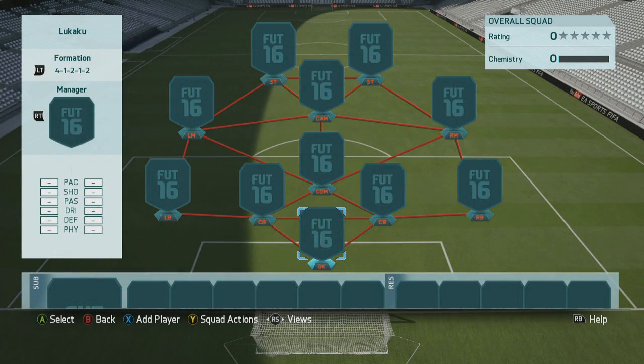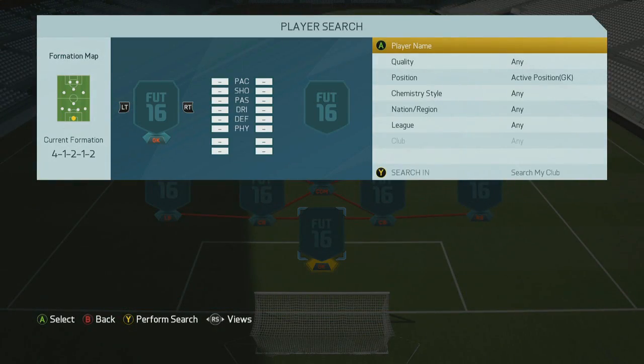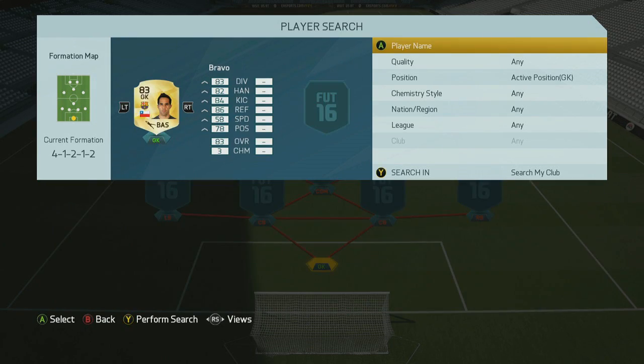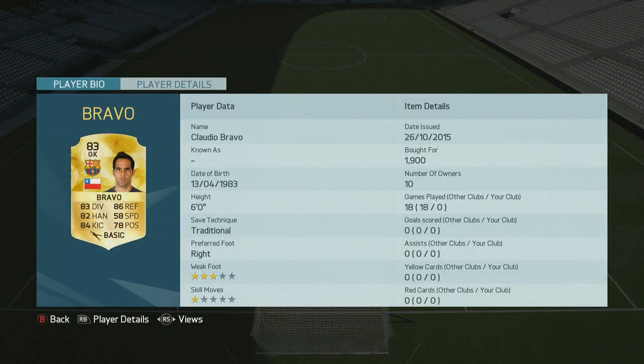Hey guys, how's it going? Toby here, welcome back to my channel. Welcome to another one of our squad builders — today we're going to go for a around about 100,000 coin team in a 4-1-2-2, mainly built around Hulk and Lukaku.